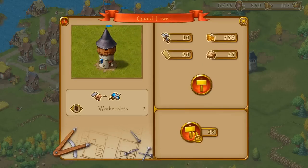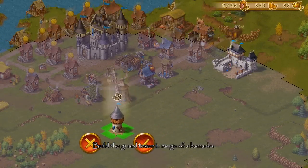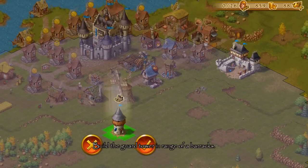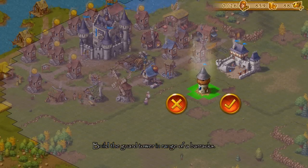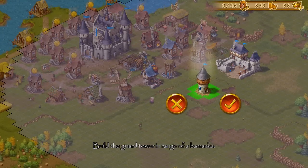This is why it is important to place the guard towers in the proximity of the barracks influence radius. You can spot very easily if your guard tower is in the influence radius of your barracks. If I put my guard tower over here, a small icon is popping up and this indicates that the guard tower is not in the influence radius of the barracks. So we will put the guard tower over here - now it is in the influence radius and will therefore be provided with resources from the barracks.